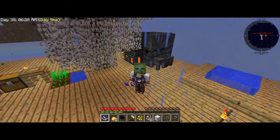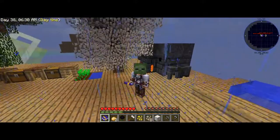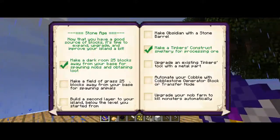Let's get started right off the bat by making out a field of grass 25 blocks away from your base for spawning animals. The level you started from — making obsidian with a stone barrel.